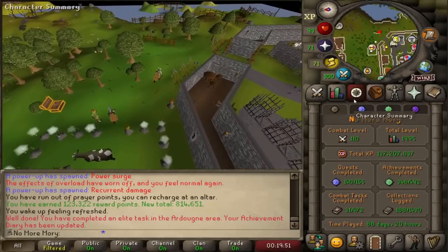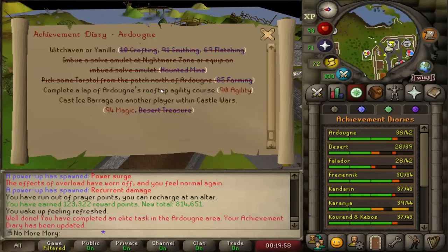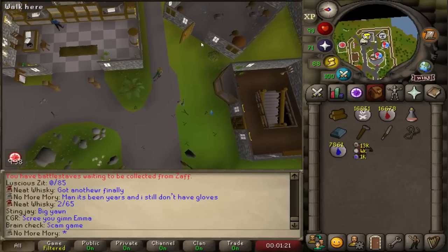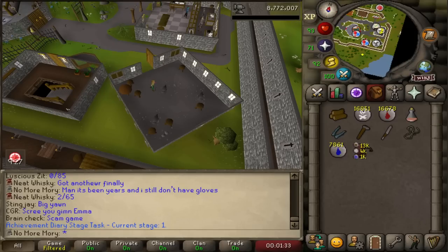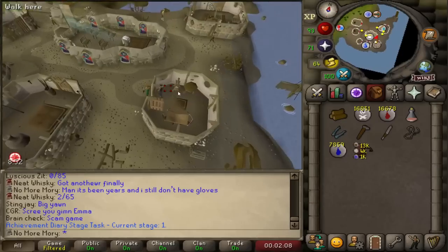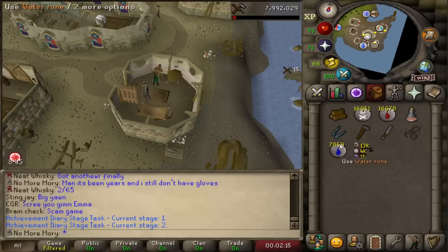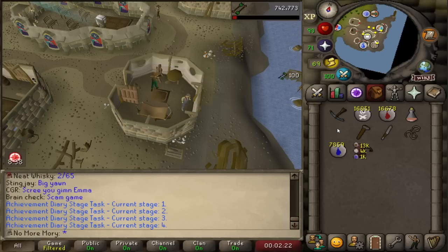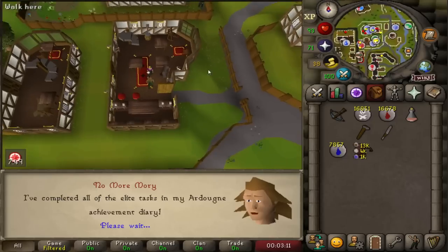With that we completed an elite task in the Ardougne diary, and now it's kind of just going through a checklist — we've got six more tasks to go. Whenever I do the Ardougne elite diary, whether it's RS3 or Old School, I always like to have this as the final task: a rune crossbow from scratch, first hammered in Yanille. Make ourselves a crossbow string, then we're able to make the used stock, and assemble the crossbow together. Completed all of the elite tasks in the Ardougne area.